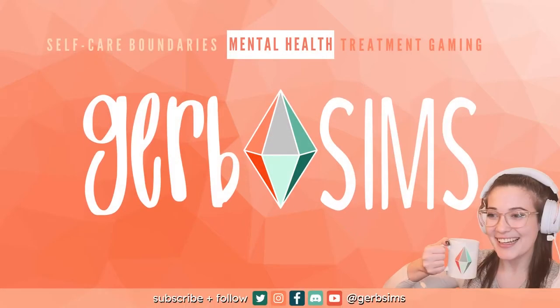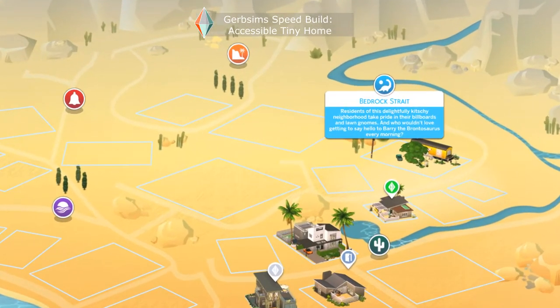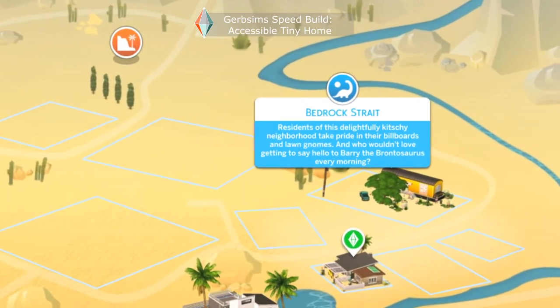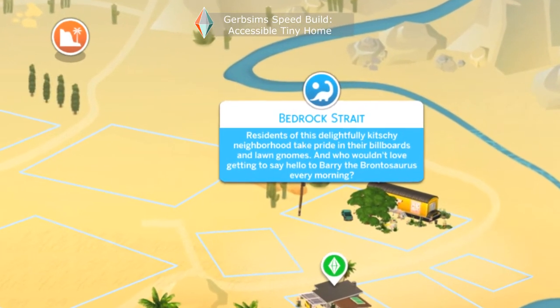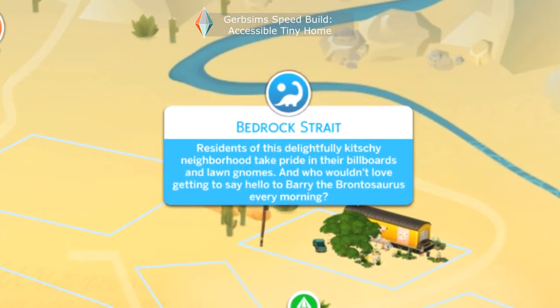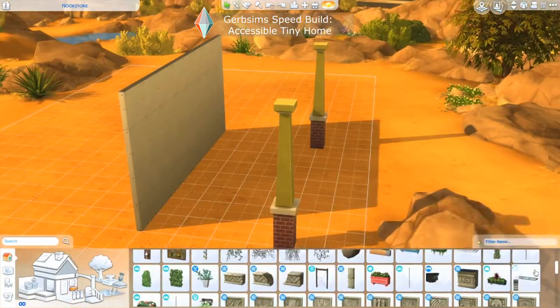Hey it's Gerb Sims and today I'm going to build a wheelchair accessible tiny home. A lot of my builds lately have been inspired by the new neighborhood descriptions recently incorporated into the game, and I adore Bedrock Straight. I love that it's kitschy, I love that it's tacky, and it was exactly where I wanted to put this build so I jumped right into it and grabbed Chad and we got to building.